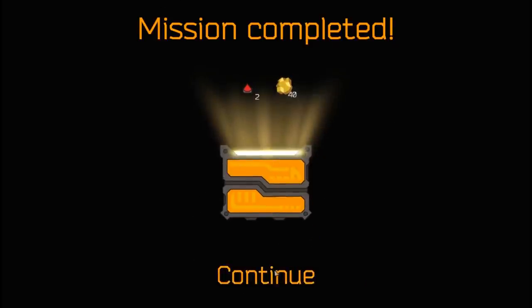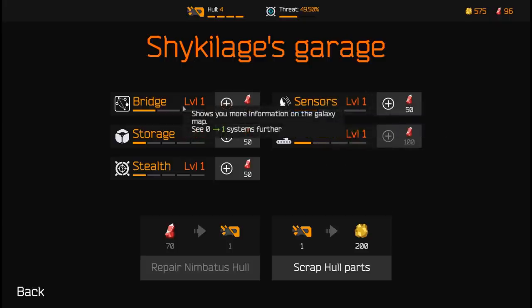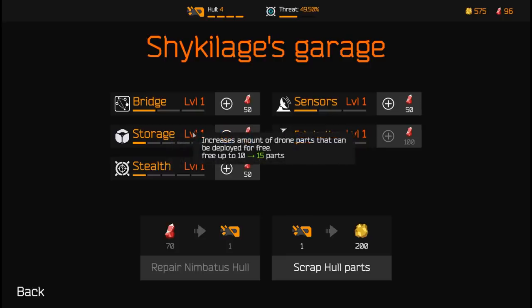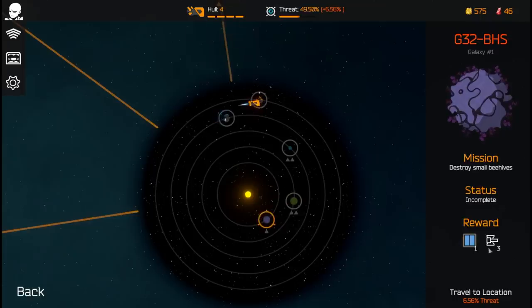We got spikes and tritium as mission rewards. We can upgrade our ship, but the deploy cost reduction is the one I probably want most. The other upgrades include showing more information on the mini-map and galaxy map, and increasing the amount of drone parts that can be deployed for free — currently up to ten parts, but we're already well over that. We're probably always going to have to spend money to deploy our drones. I'm just gonna decrease my threat for now — the less threat we have, the more we can explore.